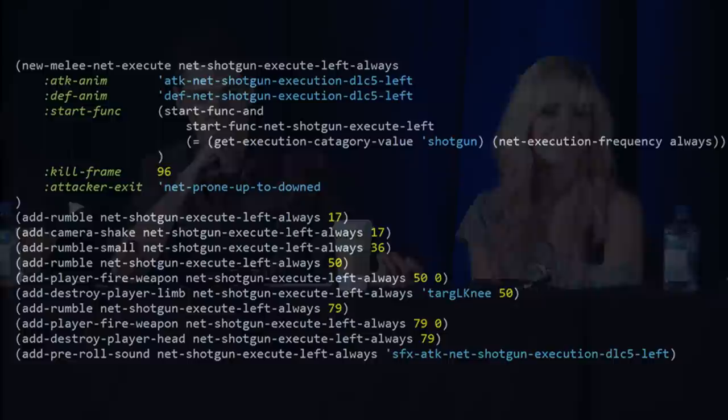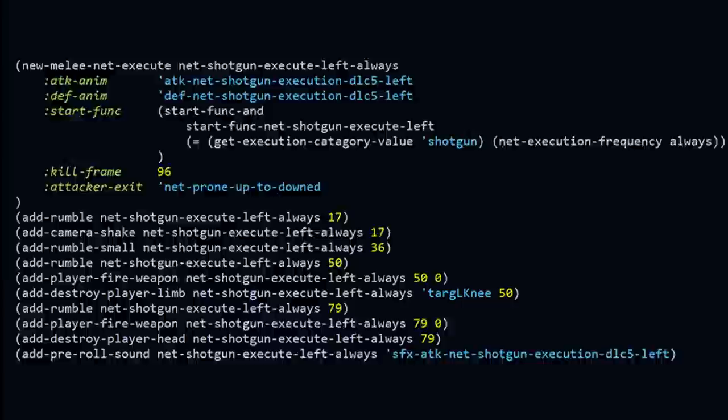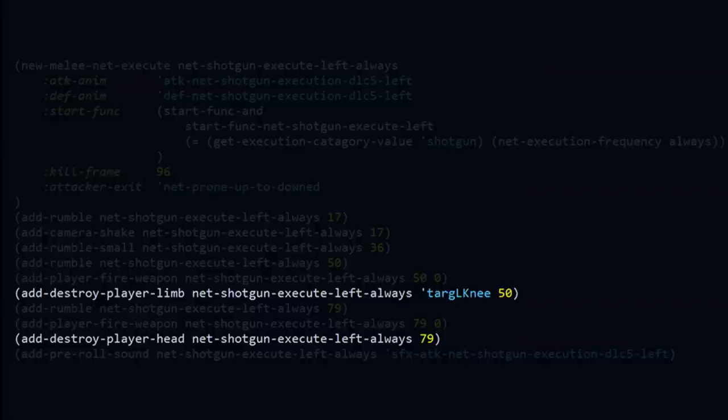All this is done in script — this is the language I'm coding all the executions in. At the top you see 'New Melee Net Execute,' which is a bundle of functionality that gives you the points, kills the player — all the rules. At the bottom are what we call the 'ads' — little unique markups for every execution that help sell it. There's stuff for rumble, camera shake, the player firing the weapon — all tagged for particular frames to make it feel better, look more impactful. But my most important script commands by far are 'destroy player limb' and 'destroy player head,' which do exactly what they sound like and really help sweeten up the new shotgun execution.